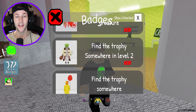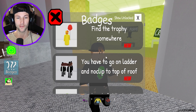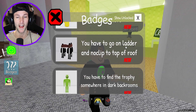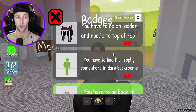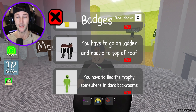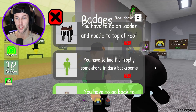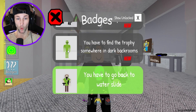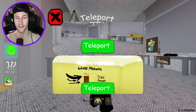I would probably guess that's where Shrek and Donkey would be. Find the trophy somewhere for the party goer — you have to go on a ladder and no clip to the top of the roof. I've no clipped on top of backrooms so many times, I think I can figure that one out. You have to find the trophy somewhere in the dark backrooms. For the alien. The dark backrooms.